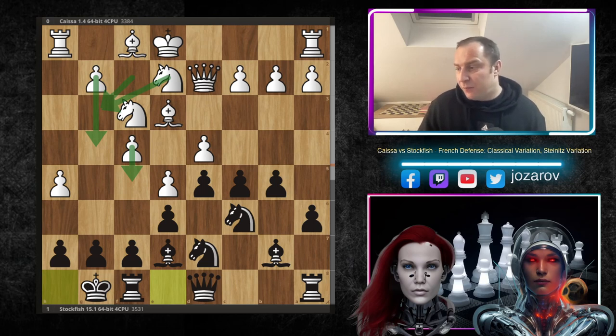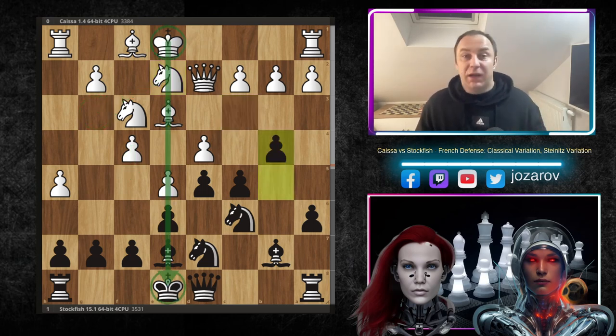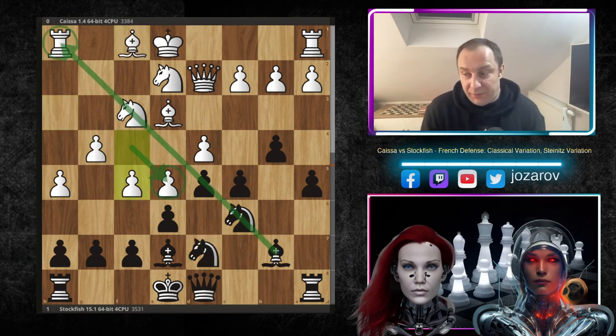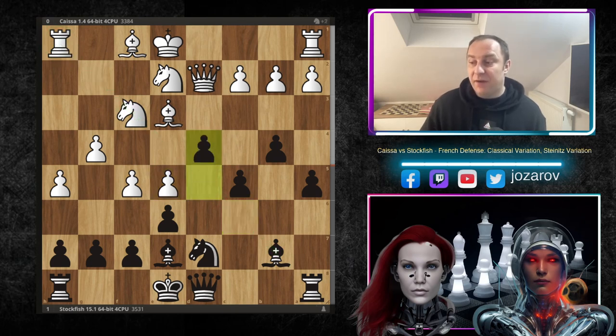After knight to e2, Stockfish is saying: I will not run into your attack, I'll stay longer with the king in the center and just attack the queenside. Both engines are staying with the king in the center. After g4, a5, and bishop to h3, this becomes a tricky position. Many of us would play f5, but notice f5 is not working immediately — when you play f5 you lose protection of the e5 pawn, and black can always play the brilliant tactical shot knight to e5, liberating the long diagonal.